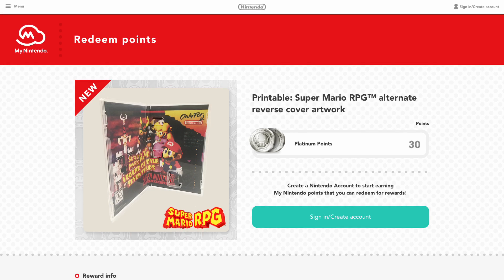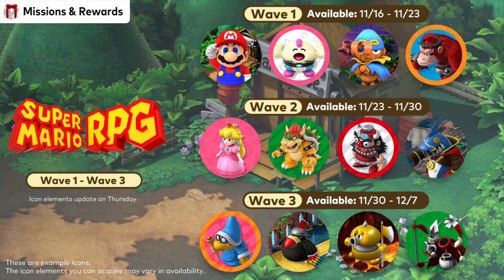You can use this as a reversible cover or you can use this for the inside of your cover as well. Nintendo also announced three brand new waves of Super Mario RPG inspired icons for the Missions and Rewards program, and they look pretty dope.